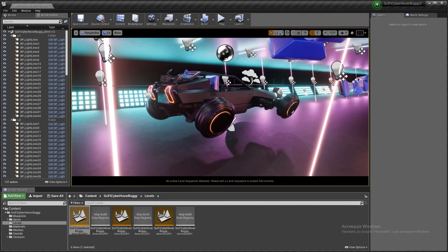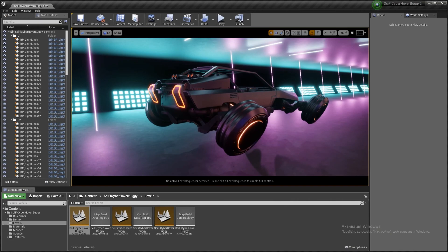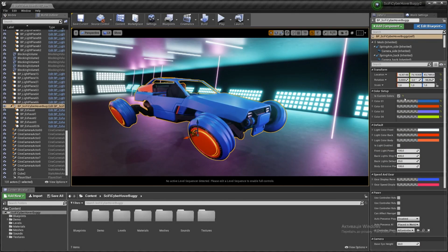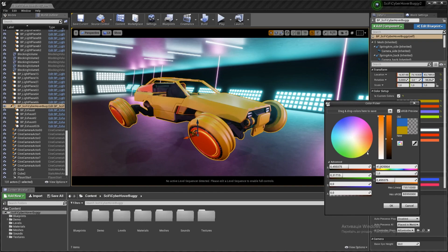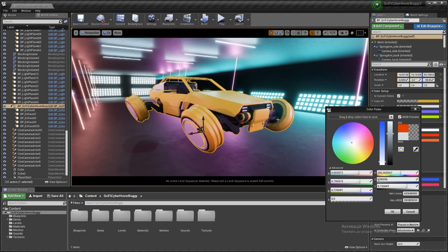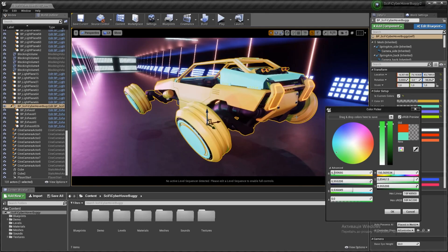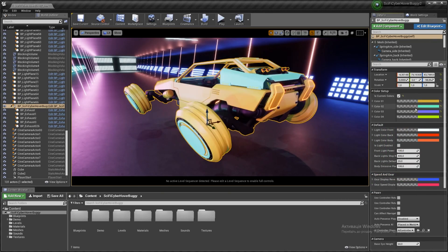Some technical details: there's one character being the car, 12 different materials and material instances, and the triangle count on the car itself is 77,266 — not too bad at all for a player character. There are eight material slots, one mesh, and 26 textures all at 4K resolution. This is a very high quality looking car as you can clearly see in the video.